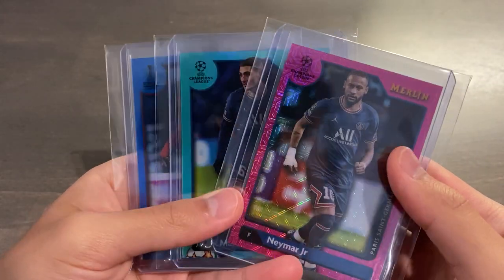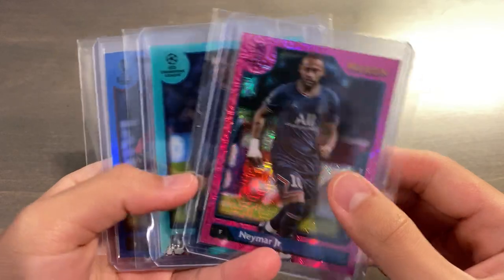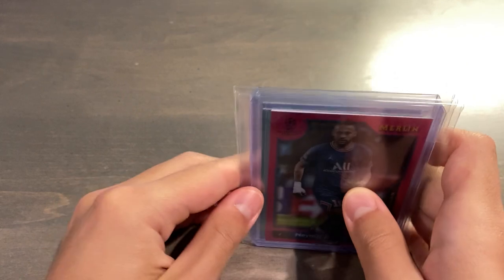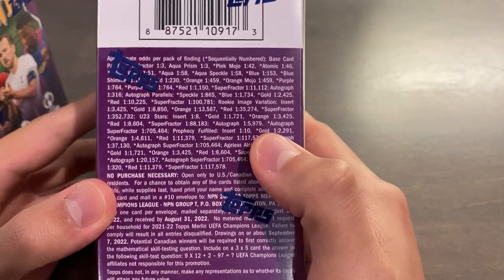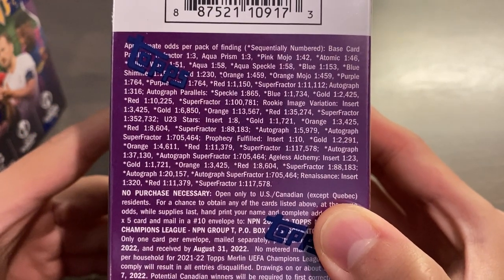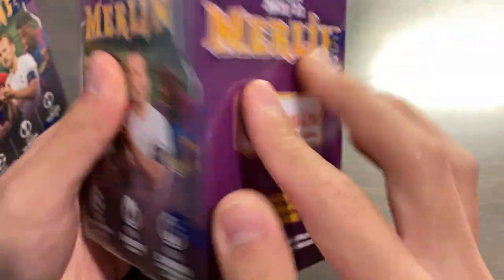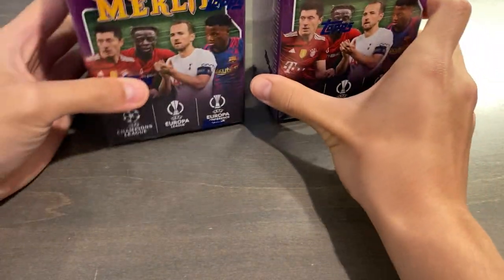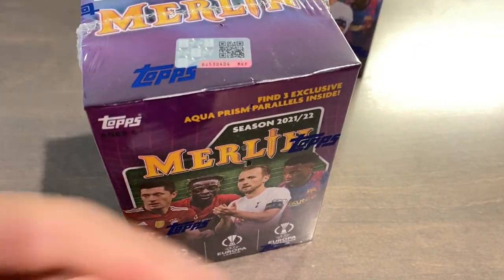Quick recap on the first two Merlin Blasters: on average, you'll get one numbered card per blaster, and maybe one in 20 blasters will have an autograph. In our first two blasters, we actually beat the odds and got three numbered cards — Neymar Pink Mojo out of 275, Marco Variety Aqua out of 199, and Felix Lafina Gian Blue Rookie out of 75. Every single blaster also has three Aqua Prism parallels as a blaster exclusive, but not rare due to high print run. Eight packs of four cards each, 32 total cards per blaster box, and I'll be doing two blaster boxes today.